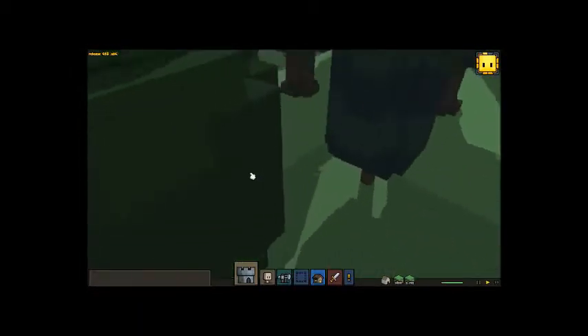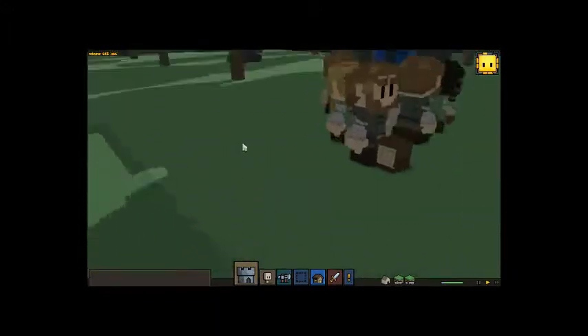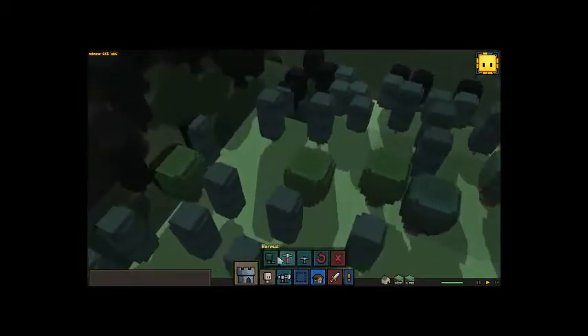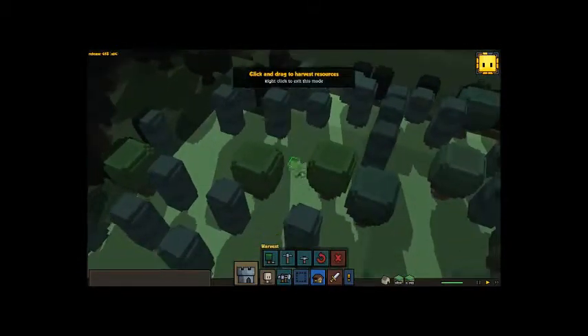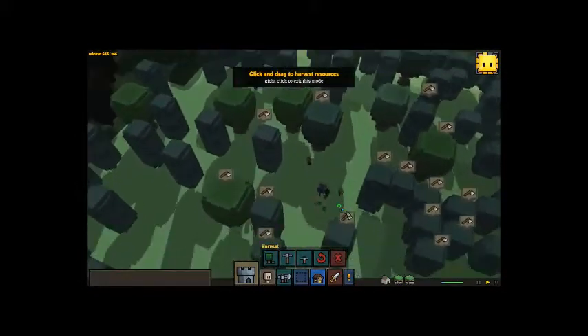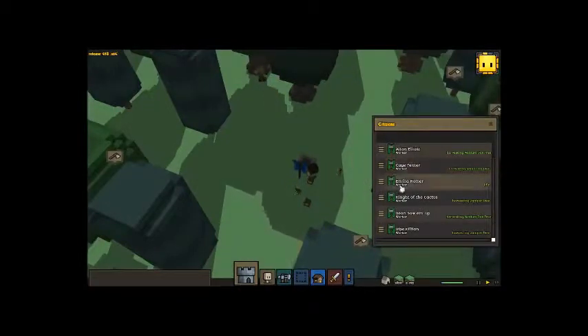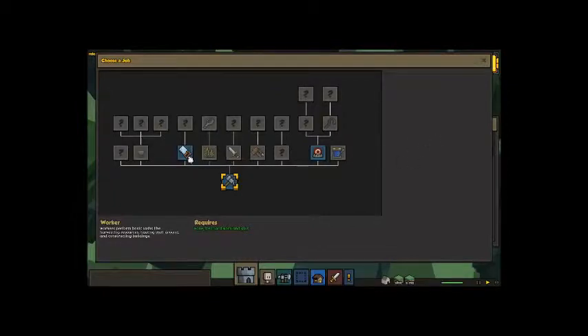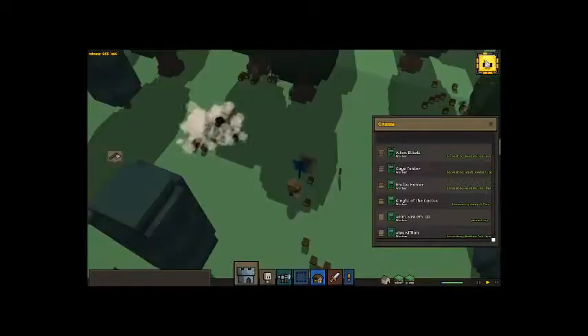I've got a bunch of red-haired people with crazy sideburns. Grab the chop tool — chop tool normally means to chop down trees. Chop down some trees. Sean saw him — he's going to be our carpenter. The game audio is super loud, so I might have to turn this down. It's like a bug or something.